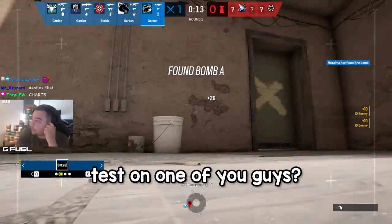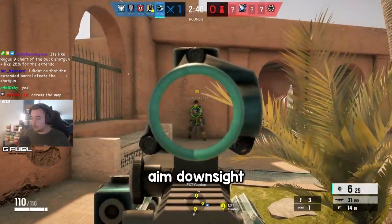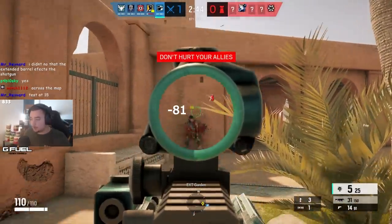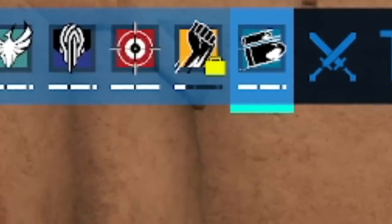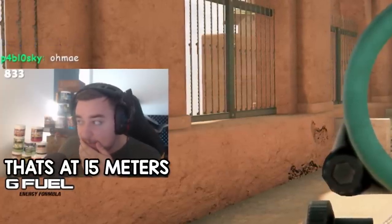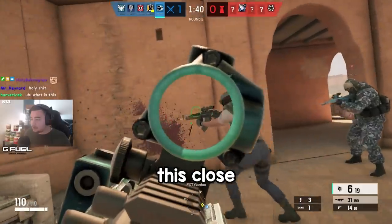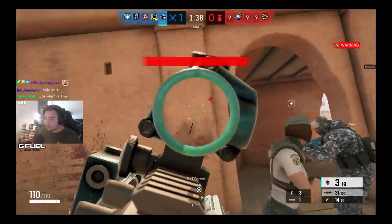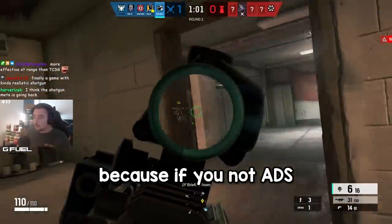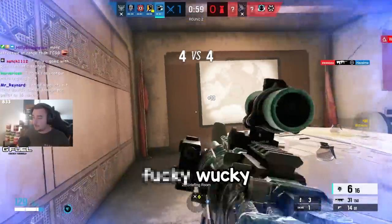Wait, can I test on one of you guys? Go Finca, I want you to be my test object. I will go shotgun, aim down sight. I'm gonna shoot you straight in the chest. That's at 15 meters, but like this close, look at this. Sorry, it has to be ADS though, because if you're not ADS the spread is all over the place.